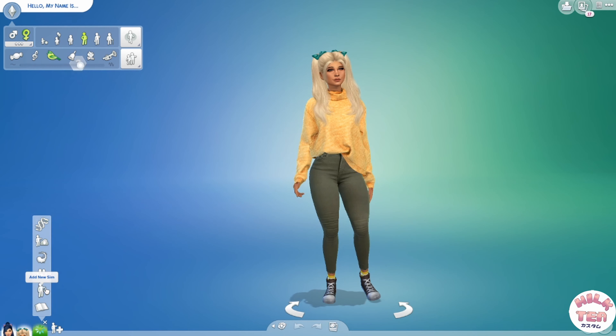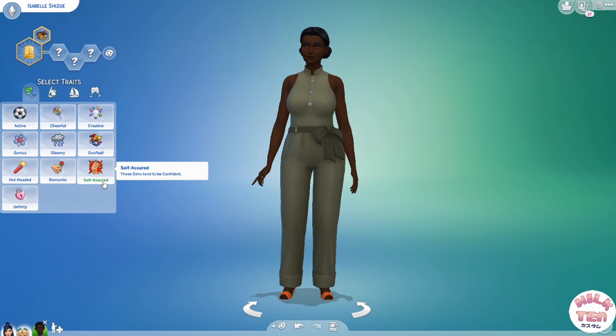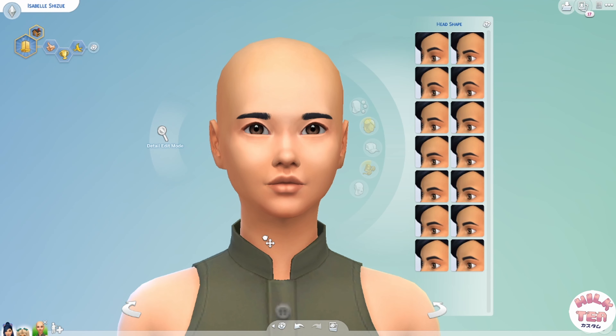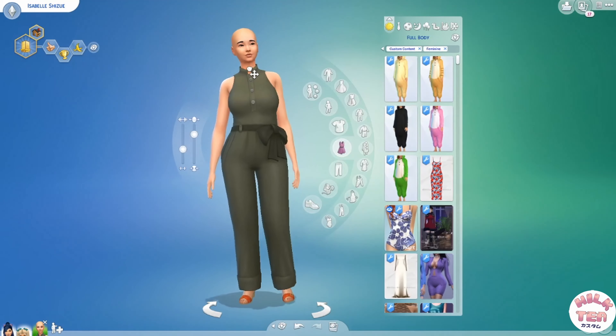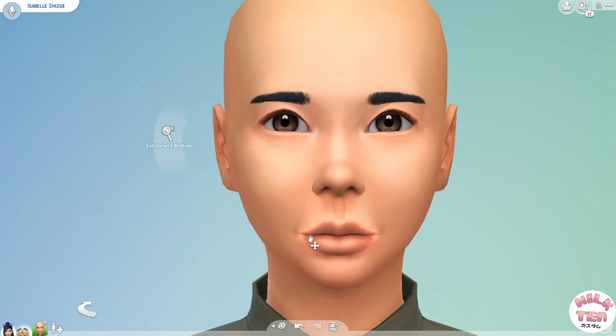Isabelle is the iconic Secretary Shih Tzu from the Animal Crossing series. Her popularity has even led her to be a playable character in Super Smash Bros. Ultimate. Isabelle, I would say, is the poster child of Animal Crossing — if not her, then definitely K.K. Slider, I think. Ooh, I should make K.K. Slider next.